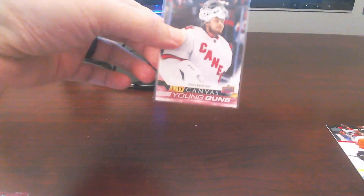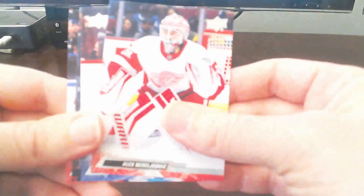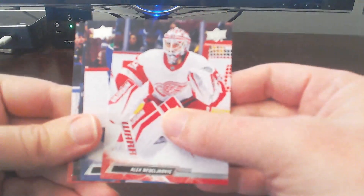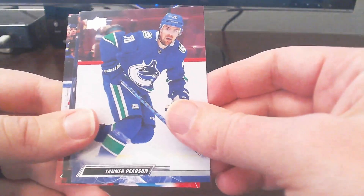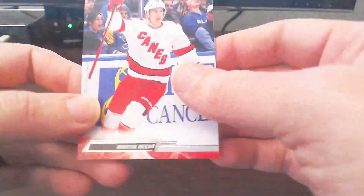That is a pretty solid one there. Top load this — there you go. Very nice. That might be the hit of both boxes there, getting that Young Gun Canvas. So we'll continue on here with Alex Nedjikov, Kovic, Tanner Pearson, Chiariya, and ending off with Martin Ekis.